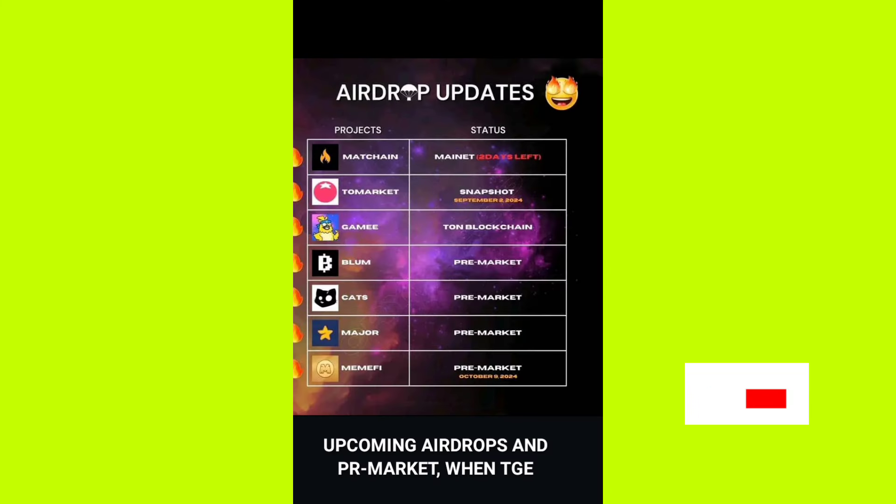Here's a summary of major airdrop dates: Meta Chain mainnet is tomorrow (August 28th), though no airdrop allocation announcement yet. Tomarket will take snapshots by September 2nd — that's why you have 5x check-in rewards until then. Blum is on pre-market and listing is September 20th. Cats is also on pre-market, and Memory Free is listing on October 9th.